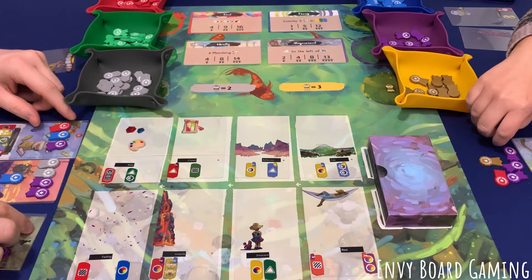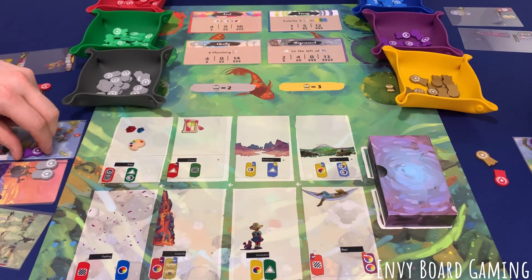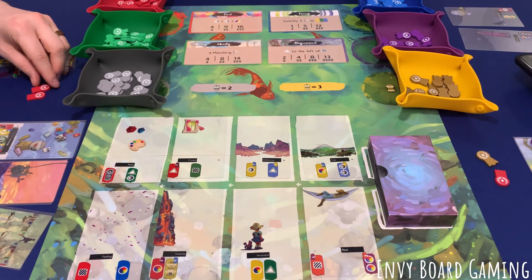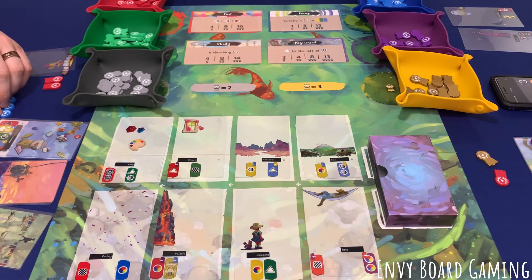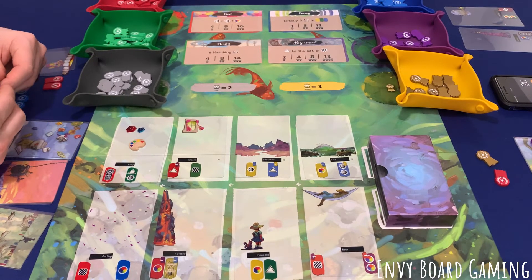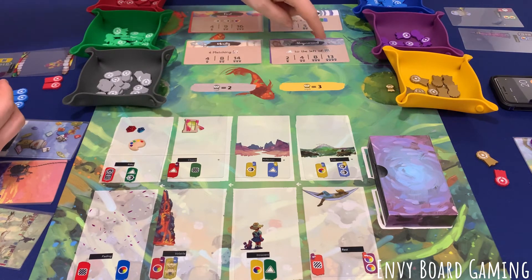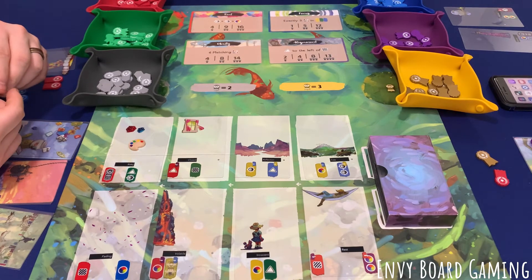Now we add up our points. Gold ribbons are worth three points, gray or silver ribbons are worth two points. I get nine for red, twelve for blue — that puts me at 21; four purples give me 13, bringing me to 34; and two grays are four more, giving me 38 points. What did you get? Thirteen in purples, four in reds, and three in gold — so 20 points total.